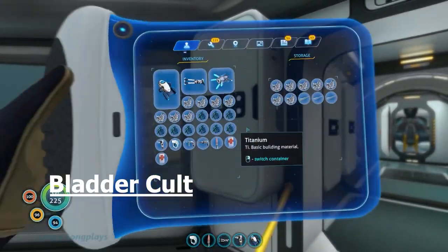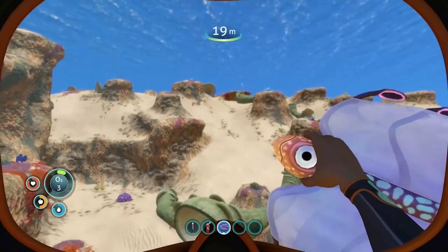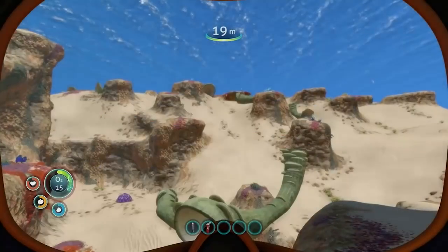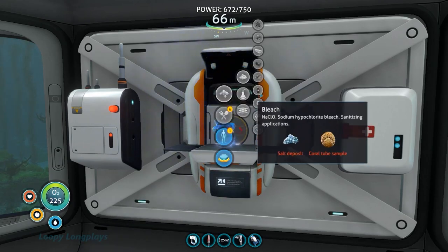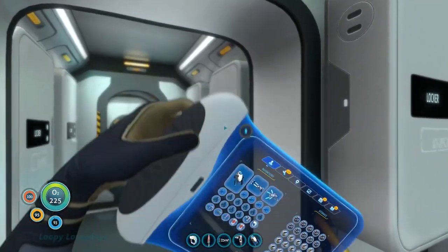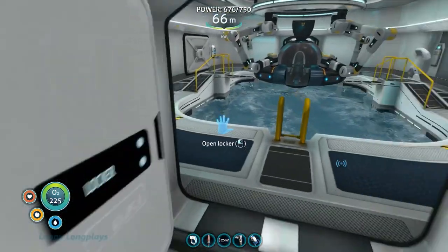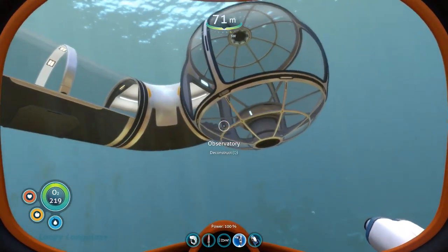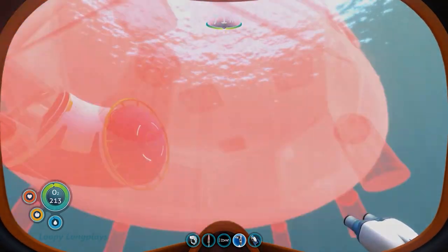One of the most vital fish in Subnautica throughout each player's playthrough will be the renowned bladder fish. It's an eerie yet somehow cute looking little guy that is often used for crafting resources like water bottles to stop us from dying from thirst — ironic for a game based underwater. What a lot of players don't know though is the horrifying and disturbing backstory behind how these guys were first made. In Japan there's a term called Omarashi or Omo that signifies a form of fetishization... I'm just messing with you guys.